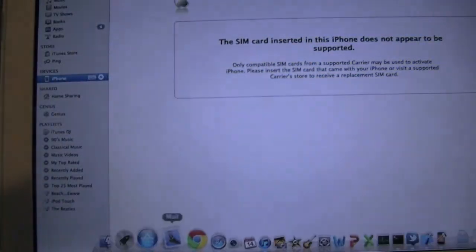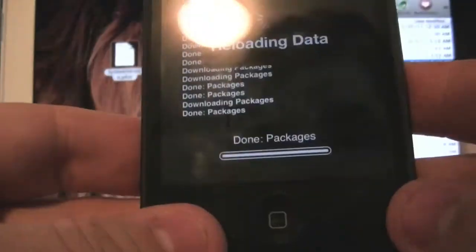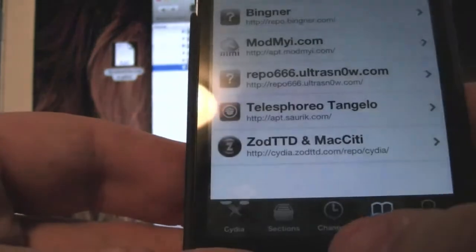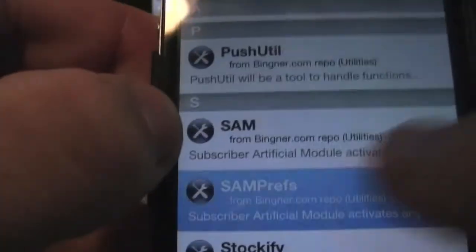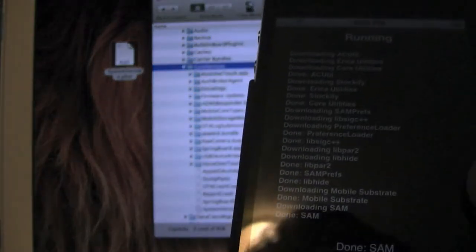I'll show you what it is when it's done downloading. At this time you're going to want to have iTunes closed. So now you're going to see Return to Cydia — go ahead and click Return to Cydia. You'll see the Bingner repo. Click on Bingner, go all the way down to Samprefs, click that, hit Install, confirm it, and go ahead and install everything.